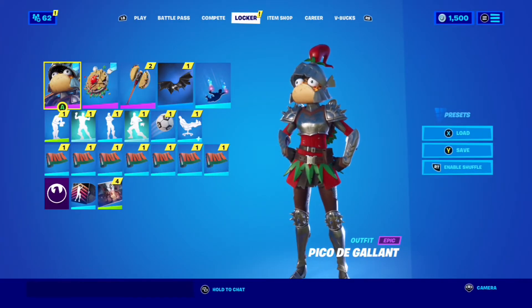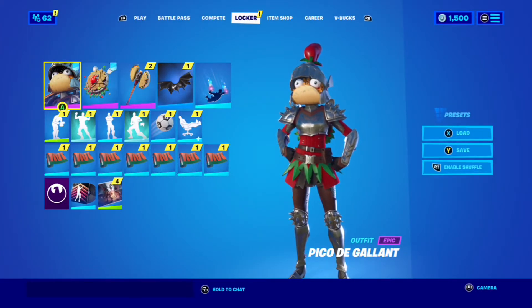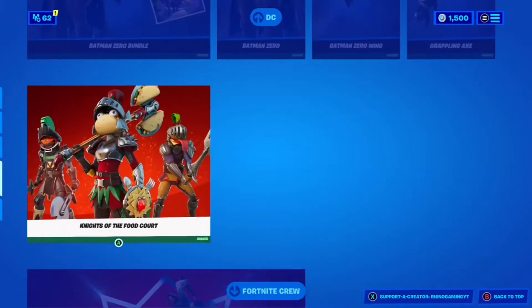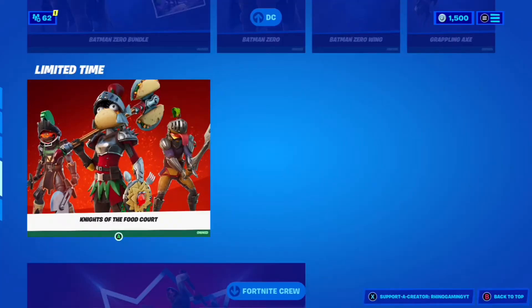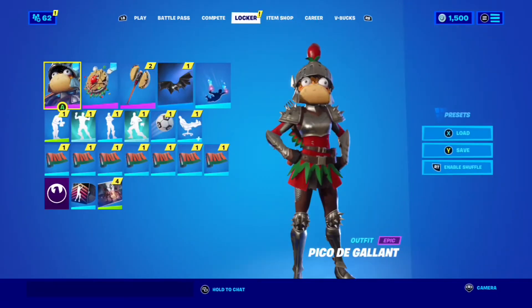Hey, what is up guys, my name is Rhino and we're back for another video. In the last video we did gameplay for this new pack that's currently in the item shop — the new bundle, Knights at the Food Court. We did an inspection and gameplay overview of all the items, the skins, back blings, and the pickaxe testing. So now it's time to move on to the combos, starting with Pico d'Gyant.